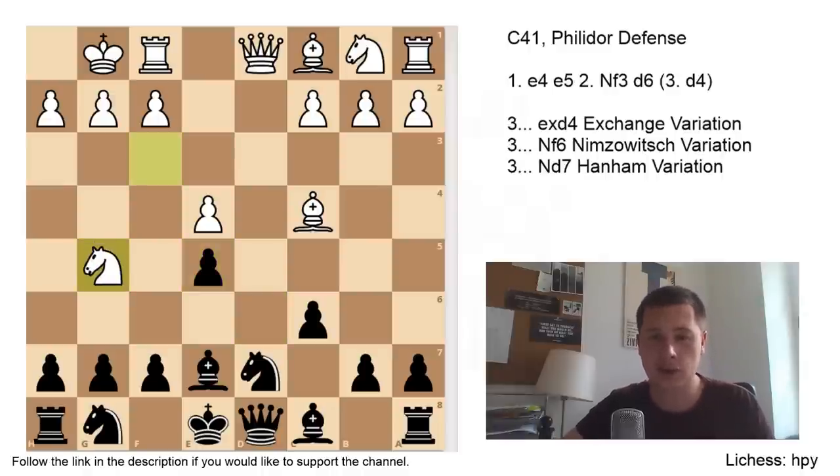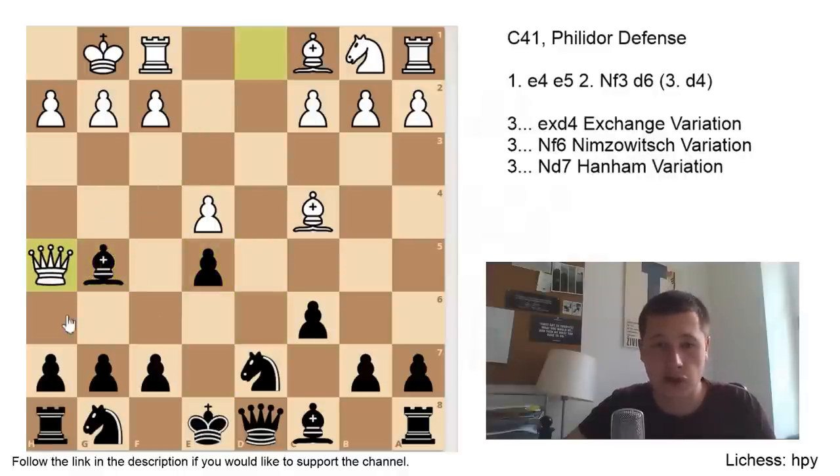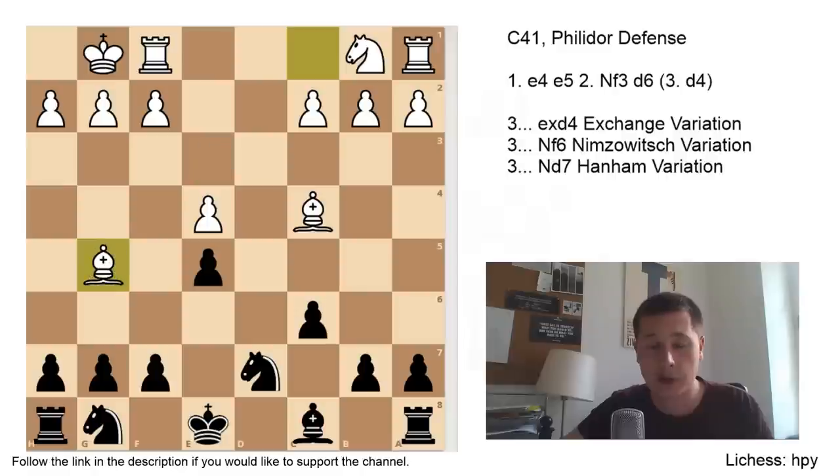After dxe5, the main move is Ng5, looking dangerously at f7 but seemingly sacrificing a piece. If you don't know this move with the White pieces then it's really hard to find it over the board. The point is that moving the knight uncovers the queen towards h5. So now after Ng5, Bxg5, Qh5 threatens checkmate, and Black is forced to play Qe7. And now Qxg5, Qxg5, Bxg5. This position I like for White — the bishop pair is very strong, the king has already castled, and White has an advantage in every possible respect. The c6 pawn is arguably useful — that could be the only good thing in Black's position, restraining the knight from entering d5 and b5.